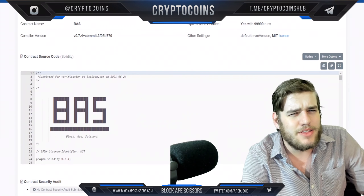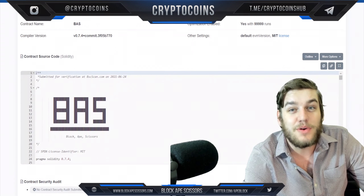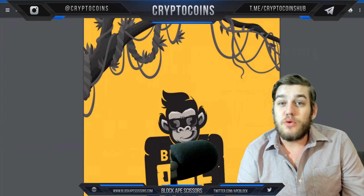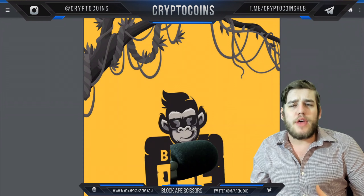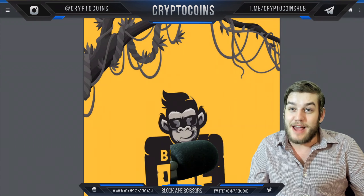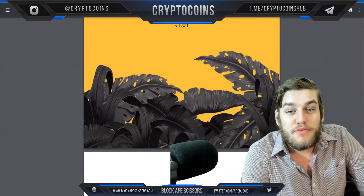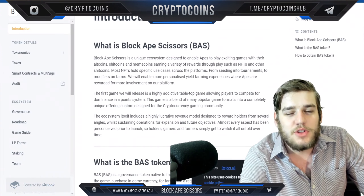They even want to help bring utility to other coins, but we'll get into that momentarily. Right here we can see their BSC scan — you can find all the links I'm clicking through on their website. Always go through the website specifically. I never want you to get scammed or feel unsafe in the crypto world. One of the number one things: never answer a DM on Discord, and that goes for Block Ape Scissors as well. Always make sure to go through official links.